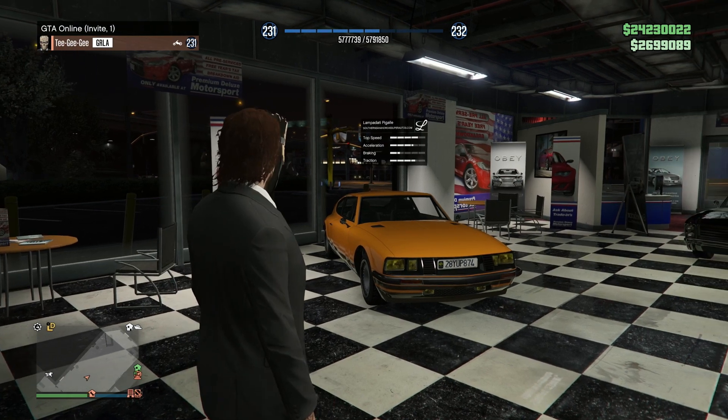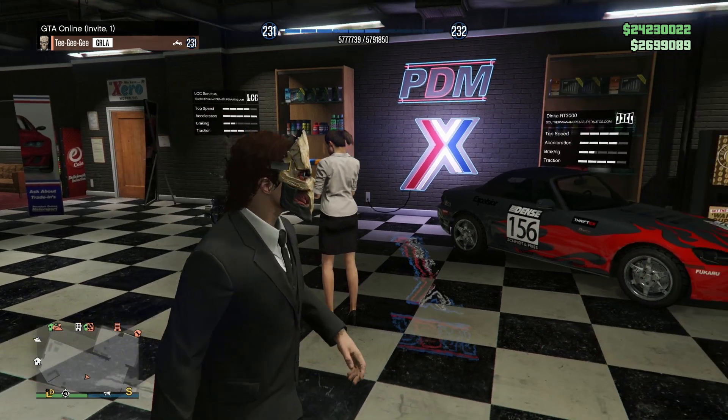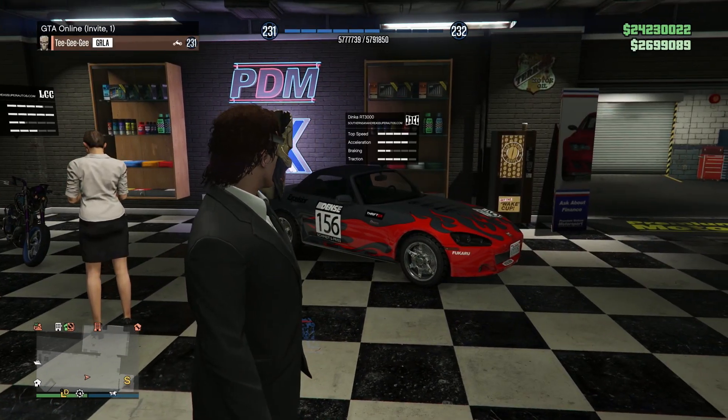Finishing off with the Time Trials: your normal Time Trial is Stormdrain, your RC Time Trial is Vespucci Beach, and your HSW Time Trial is North Chumash.